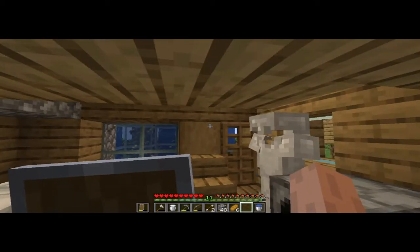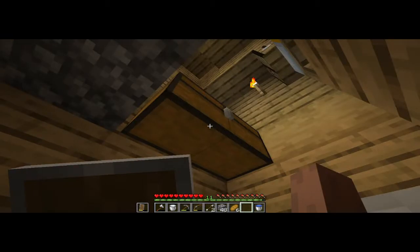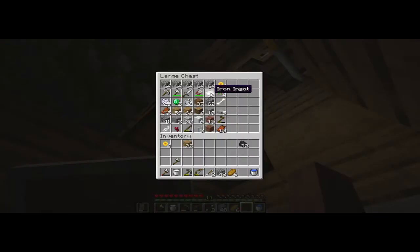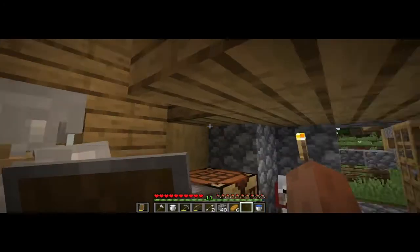I have this iron armor and then I have 59 iron, two emeralds, cobblestone, and an iron pick. I just use this thing as an iron tool, that's it, because I want to save my iron.